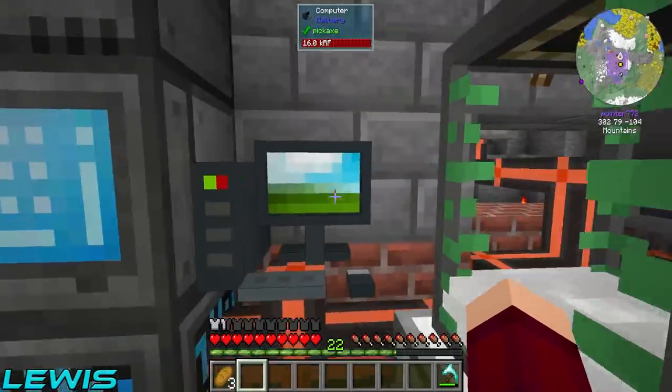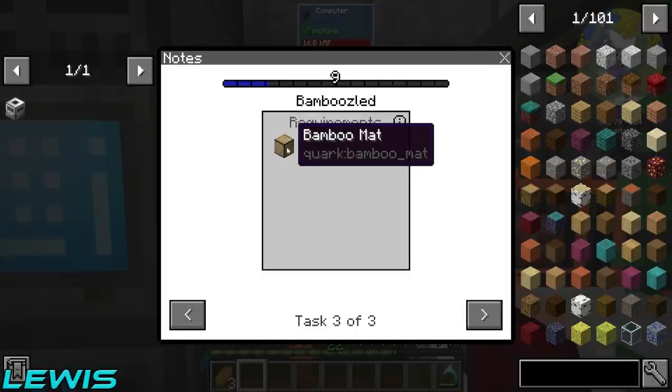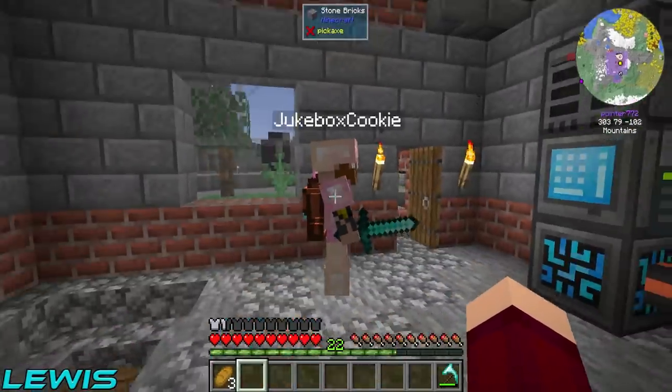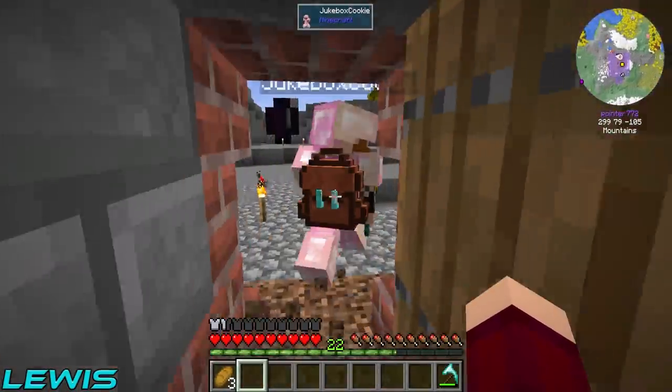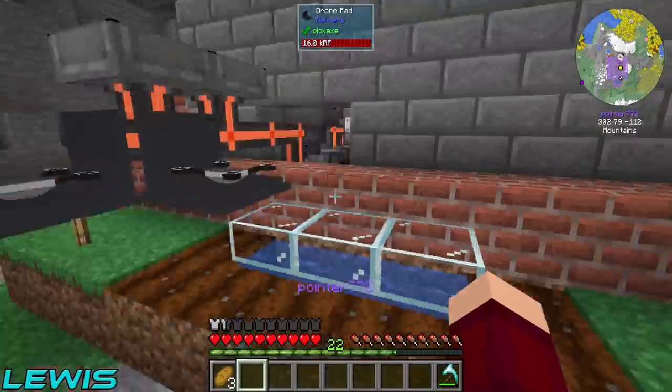This episode we've got some spicy stuff to do. We checked the computer, we've got a few notes - we're going to give the guys sugar, make some biofuel, and make some bamboo mats. To get the sugar quest complete we just need that upgrade.